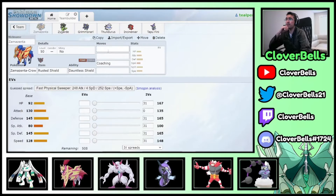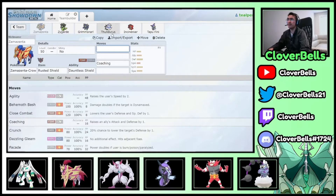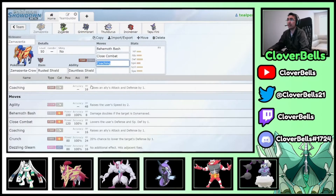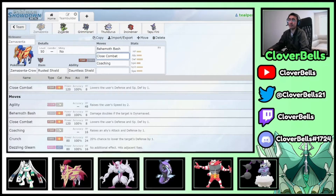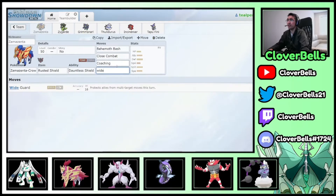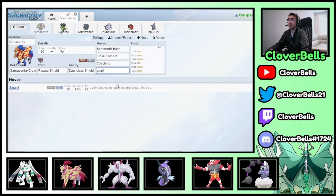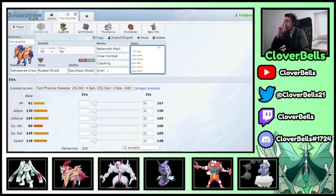Zamazenta's moves: Coaching — I prefer Howl but Coaching is totally fine and actually better on this team — Behemoth Bash, Close Combat for hitting Dialga and opposing Incineroars hard, and Snarl. Snarl is a really nice fourth move here, useful for neutering special attackers. Close Combat deals big damage to Dialga, where Zygarde can clean up.